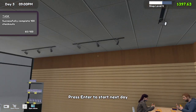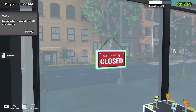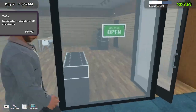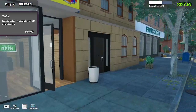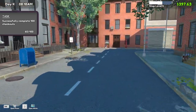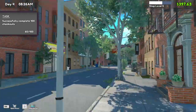Let's start the next day. We're on to day four — perfect. Let's open up the shop. Come on in to Brother's Cards! I don't think there's anything we can do on this street, but that's all good.